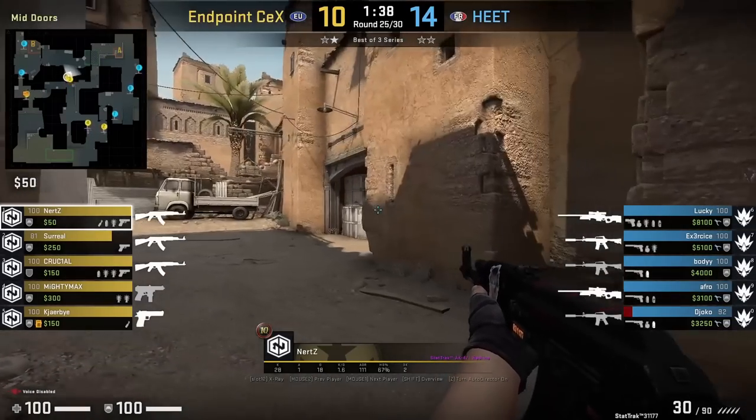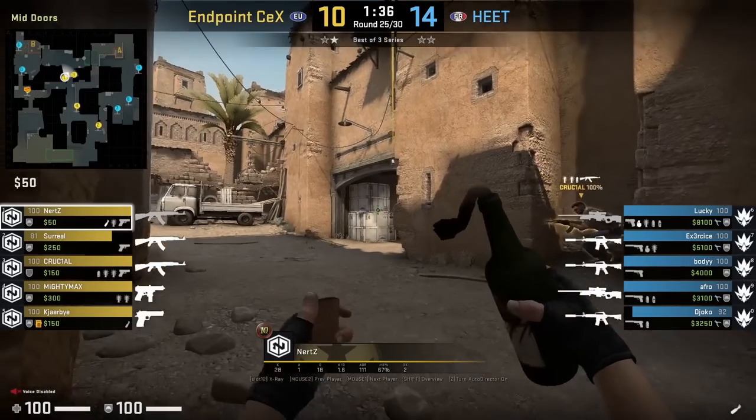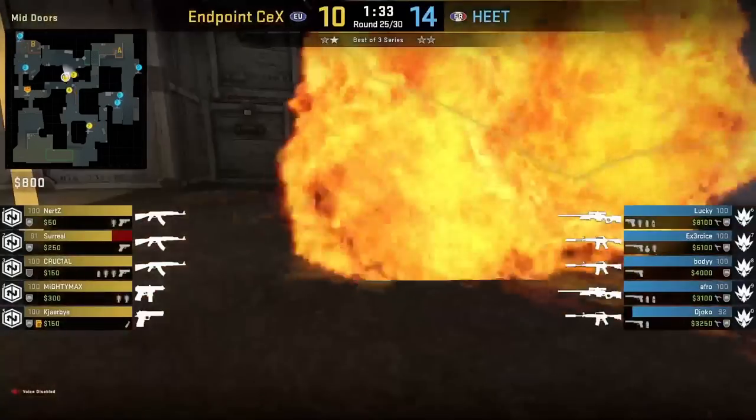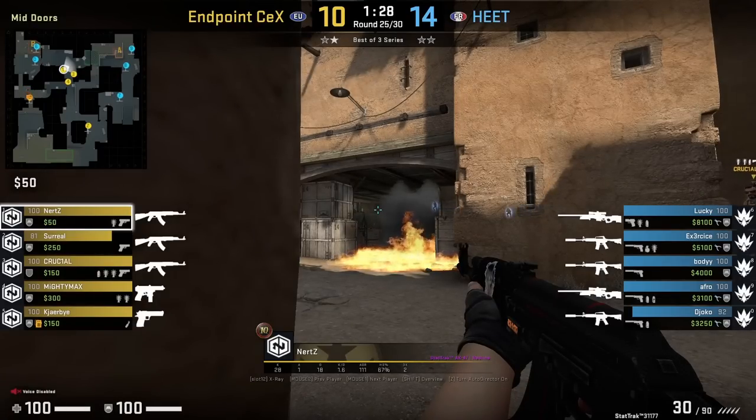Nerds with the CT combo where he throws a deep CT smoke and then mollies in front of the smoke that covers boost. For the smoke he aims here, then left-click throw. As for the molly, he puts his crosshair on this part of the box, then left-click throw. Nerds will then hold for the jump up and push, however no one from the enemy team is in this position.